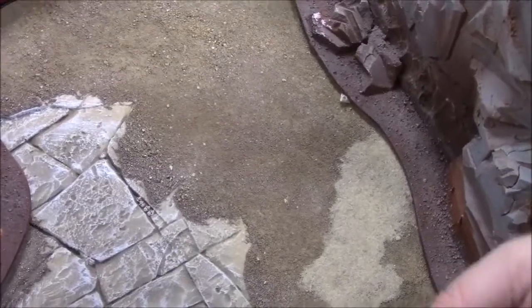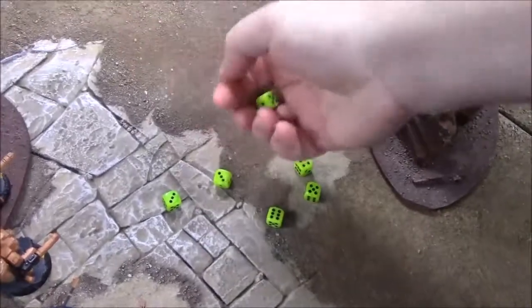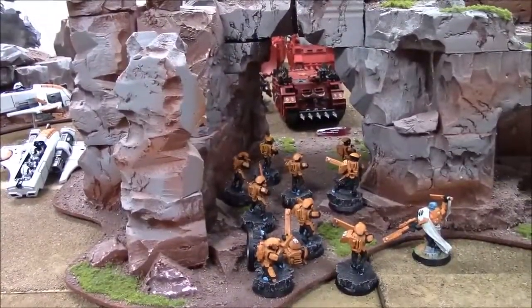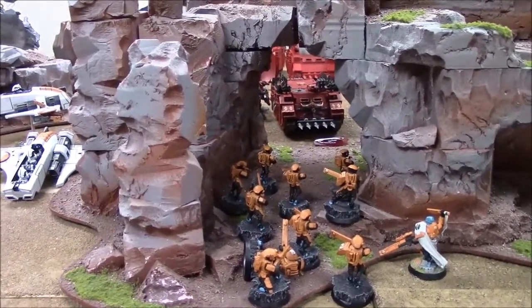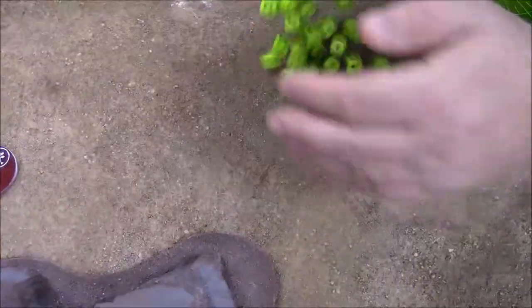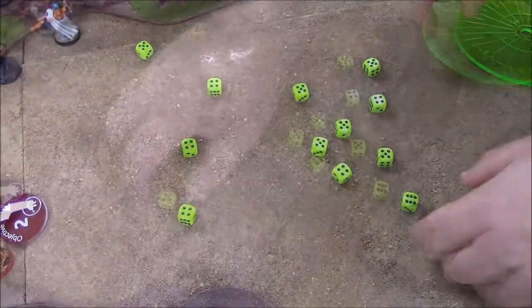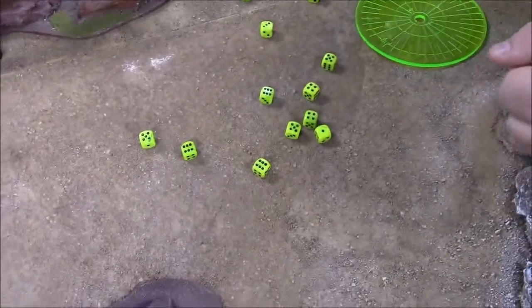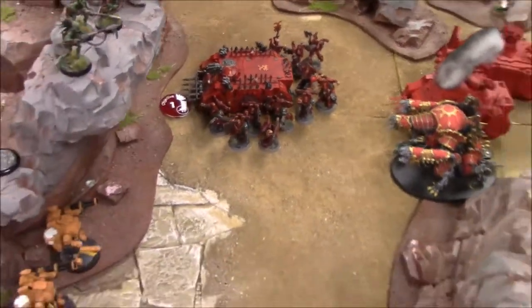Harlequin troop snap fires six shots into Berserkers — one hit, no wound. Fire Warriors go after the Rhino: Cadre Fireblade can't see, so 30 shots instead of 33. Eleven to twelve hits, need sixes to glance — three sixes: Rhino wrecked, Berserkers disembark. Nine shots at the disembarked squad: six hits, wounding on threes — three wounds, all saved.